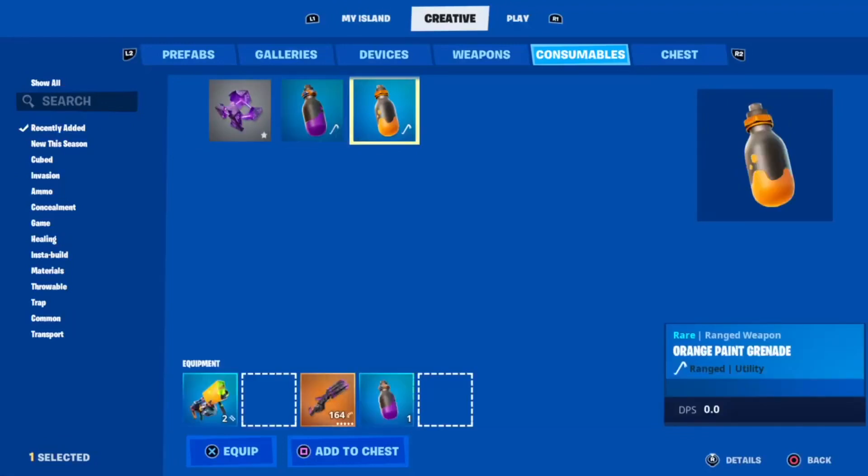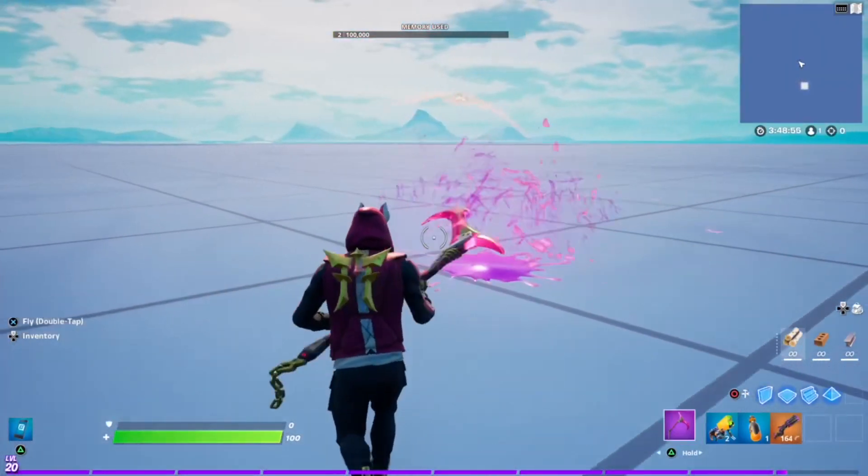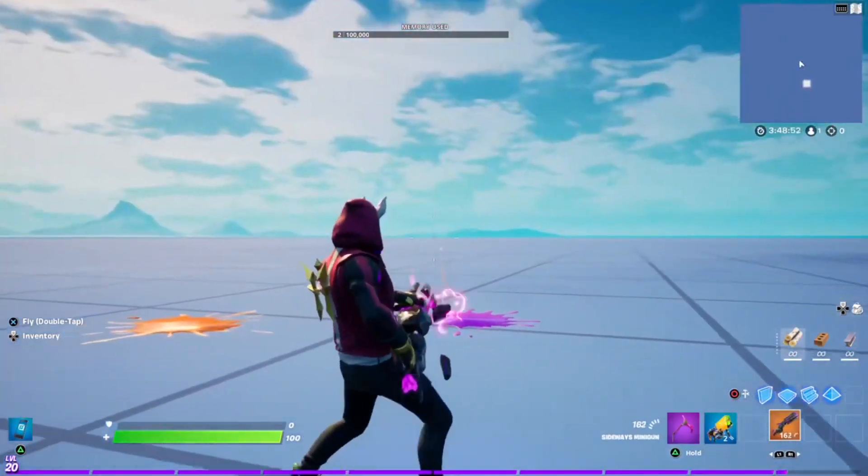And for new consumables, we got the cube parts and two paint grenades. All of these additions are pretty cool and can help make your maps stand out.